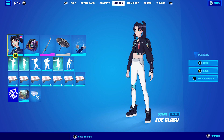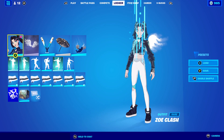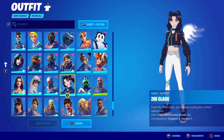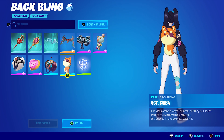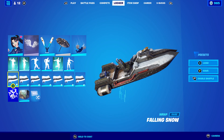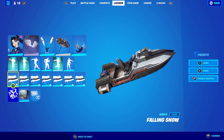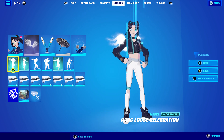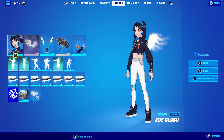I thought it was going to be extremely easy but let's get into the first one. We have the Zoe Clash skin, which is part of the Mainframe set. You get the skin, a back bling — Sergeant Shiba — and a pickaxe. You also get a wrap and 600 V-Bucks, which is like the main reason to buy it. I actually do like the look of the skin; it's quite cool. I know some people don't like anime-looking skins but it's pretty decent, and 319 for 600 V-Bucks isn't bad.